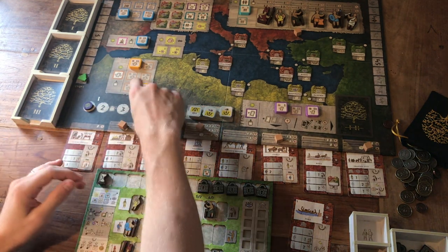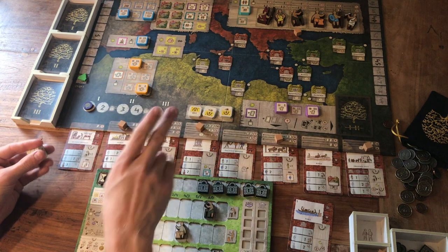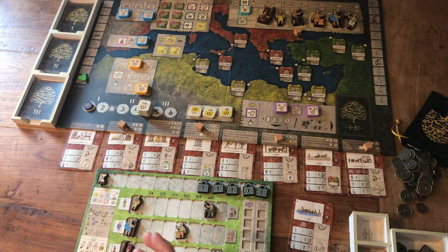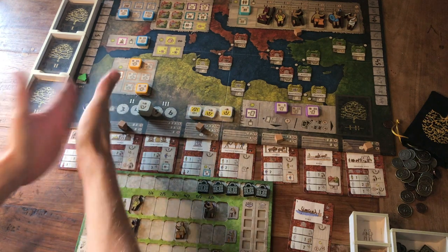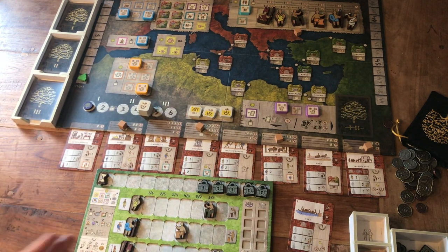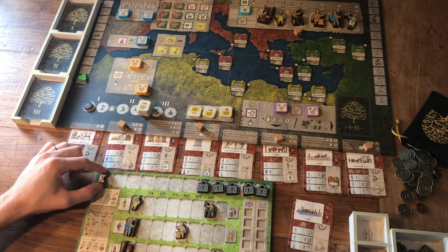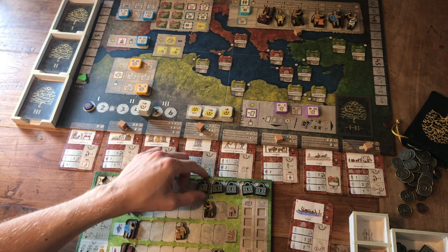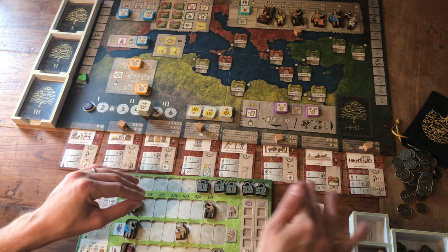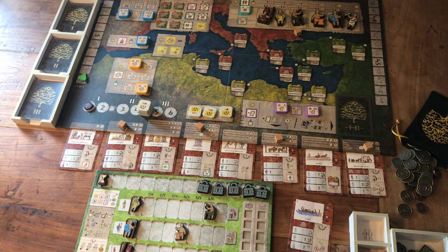The way this works, there's six rounds across three eras - so two rounds per era. Each round consists of a heyday where we get to build things, and then a decline where we essentially tidy up and set up for the next heyday phase. During each round we can take a number of turns, and we're going to be searching for ways to get rid of timeline locks as the game progresses.